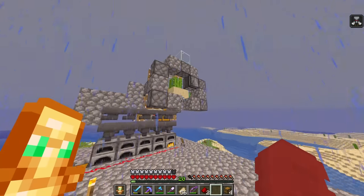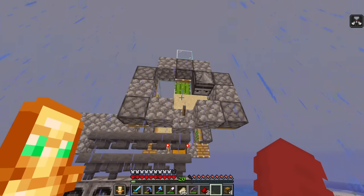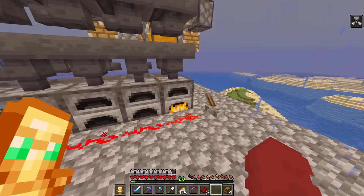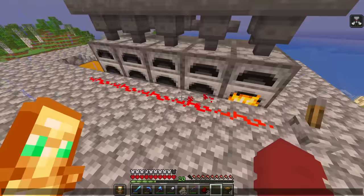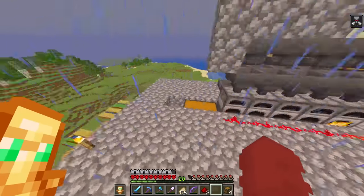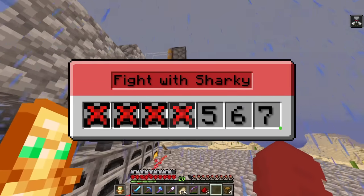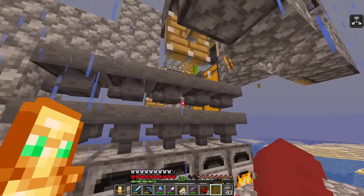Let me show you what I built. I made this amazing contraption from OMG Craft - it basically grows bamboo and then shoves it all into furnaces. If I click this right here, I just got a little bit of levels and it was only running for about 10 minutes. This should give us a whole bunch of levels to enchant with.